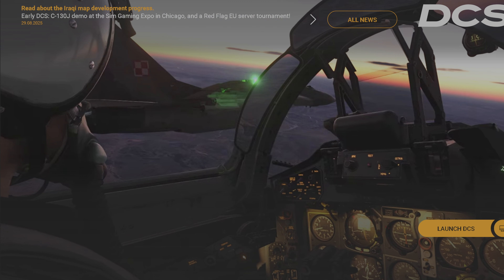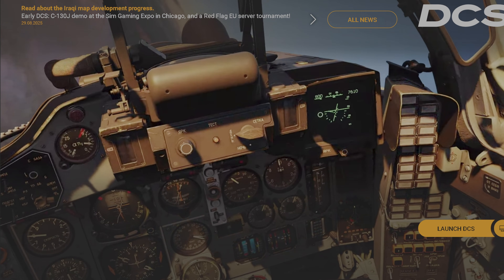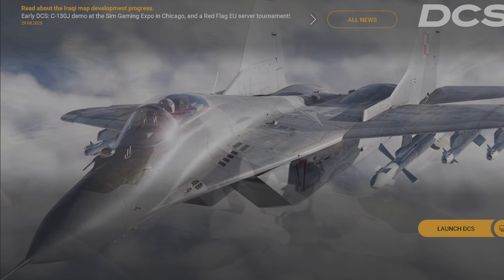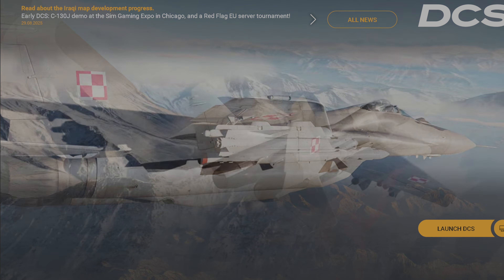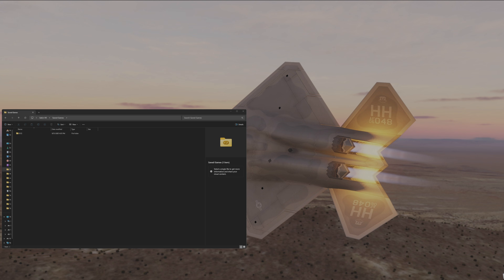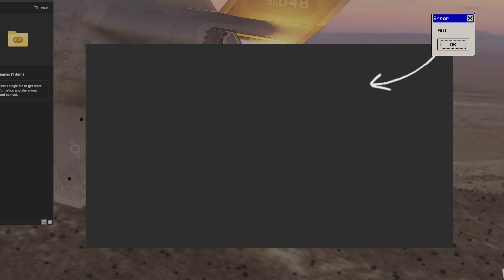Hello, how's it going everybody? Hope you guys are having a fantastic day. Today we are looking over a short issue where a lot of DCS users have been getting — it has to do with your launcher not starting properly, or your launcher not starting whenever you hit the launch button. This is what comes up — basically the gray screen. Today we're going to be looking over how exactly we can work through this and fix it.